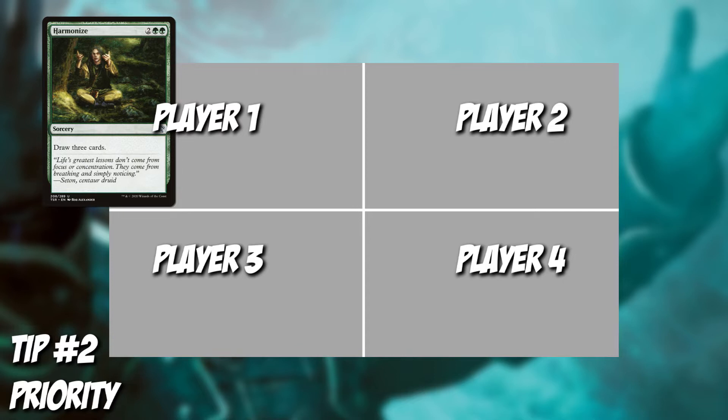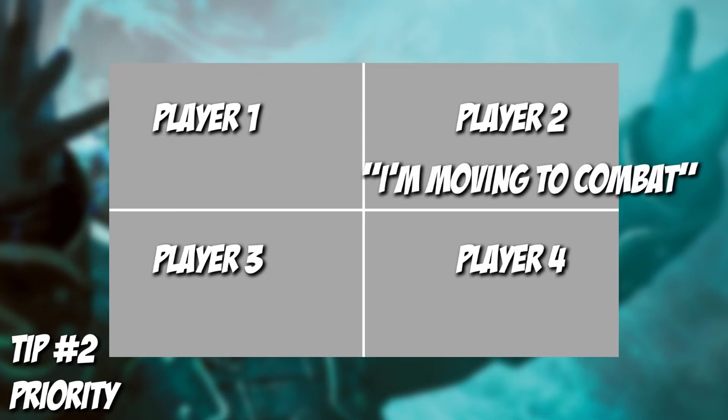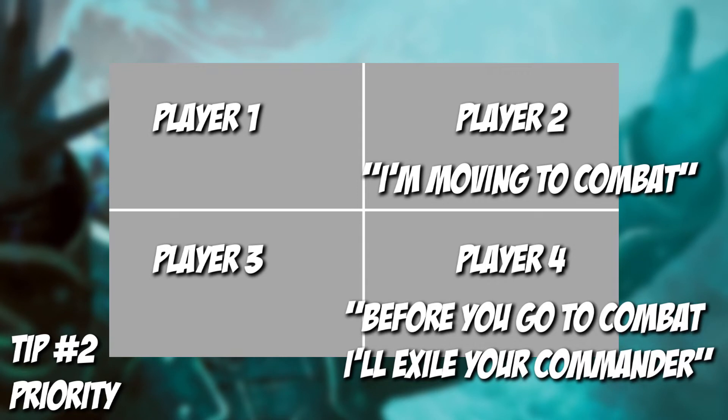Now normally this doesn't happen because you don't have to stop at every phase or at every spell, because players normally wouldn't counter a Harmonize. Diving in a little bit deeper — just last night I was in a game where player number two announced that he was moving to combat. Player number four said, 'Well before you go to combat, I'll exile your commander.' What just happened here is a response, and player number two went back to cast his commander again. You're probably thinking, how can he cast his commander when they're still in combat? Well, they never went into combat. Whenever a player does something like this — like what player number four did, which was to cast something in player number two's main phase — we're still in the main phase.